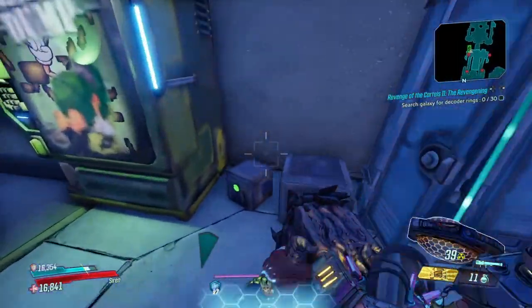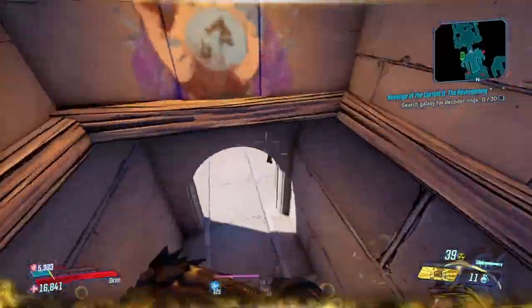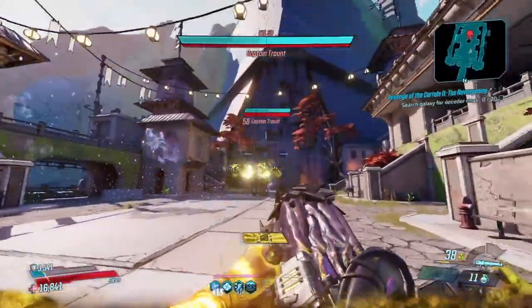Hello guys, this is how to get the Kelson in Borderlands 3. So this is how you get it — Mayhem 6 plus. I'm doing it on 10. You go to Phoenix, you farm Captain Tron. It's a new SMG called the Kelson Castle, or whatever the hell you want to call it.